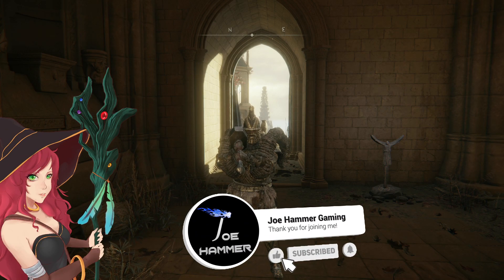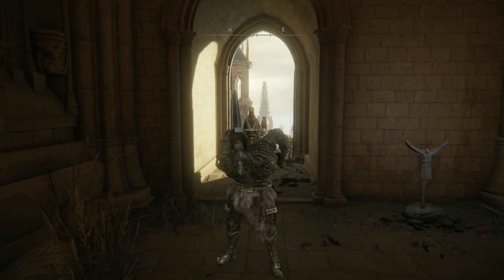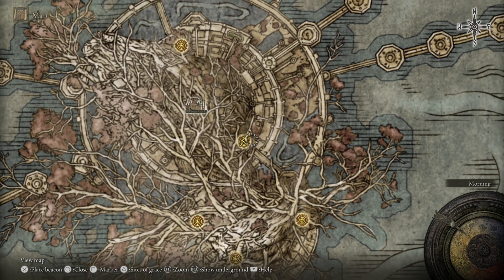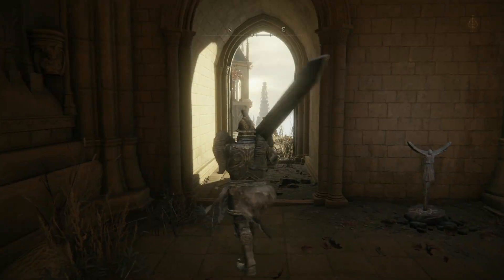I'm going to show you how to get the Halig Tree Soldier Ashes. This route is probably going to be the fastest way to get through this prayer room or post-prayer room area to the Elfael inner wall, and you'll see why in a second.